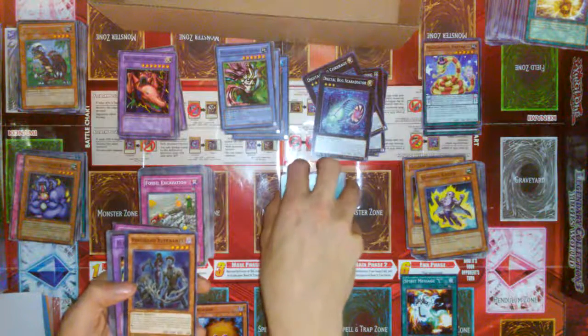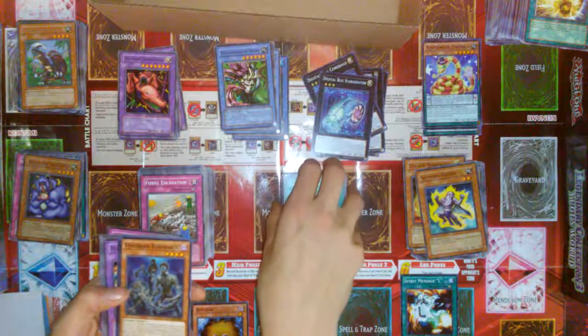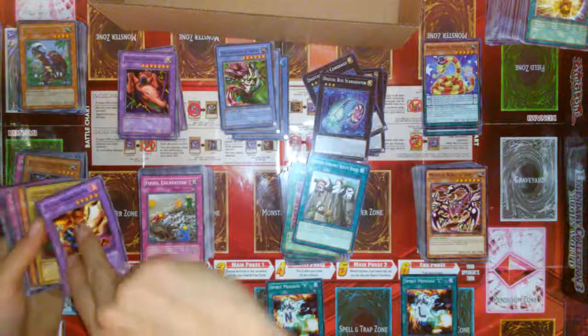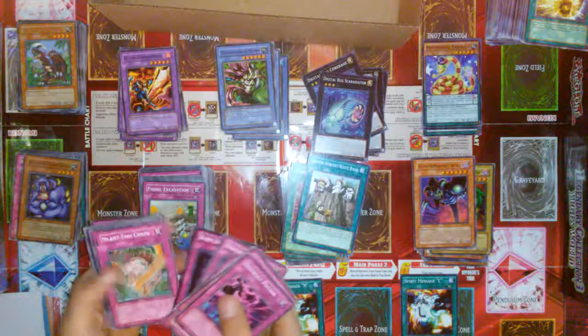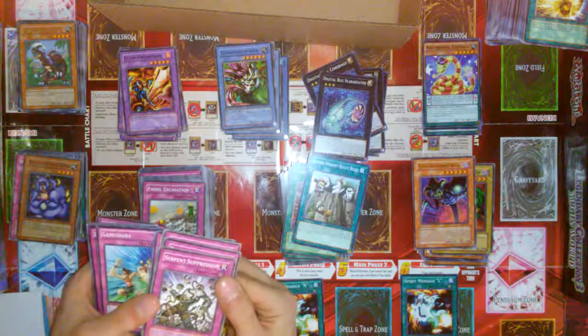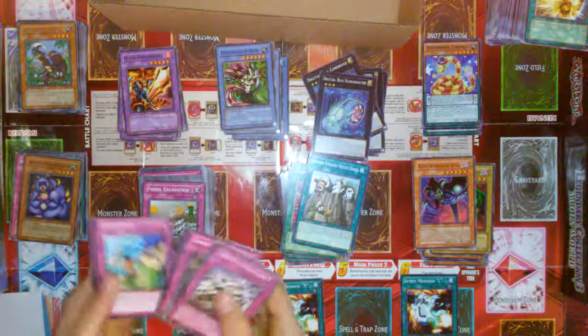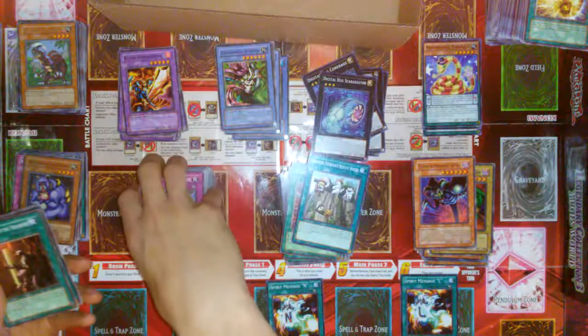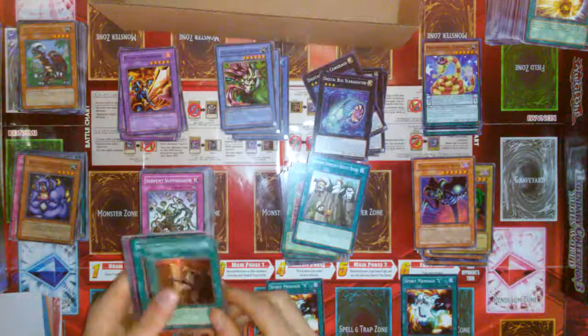Remember when Kaios came out? That thing was crazy — it could vanish anything. Some more newer things here. And we got another Retro Pack 1 Flame Swordsman. Tune Summon Skull. Some Trap Cards here. Serpent Suppression — that was for Reptilians, not Venoms. Reptilians and Venoms were two different archetypes, though they work pretty well together — they both still do Venom counters. We have Secret Pass to the Treasures from Pharaonic Guardian — this one's a First Edition in decent condition. Nice.